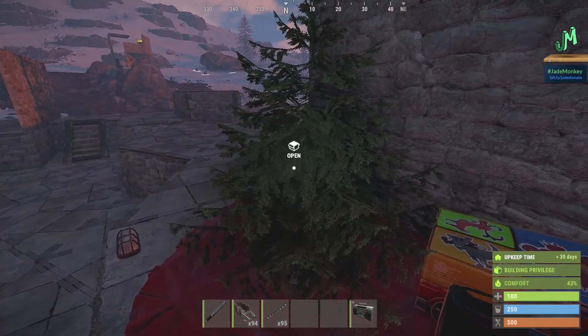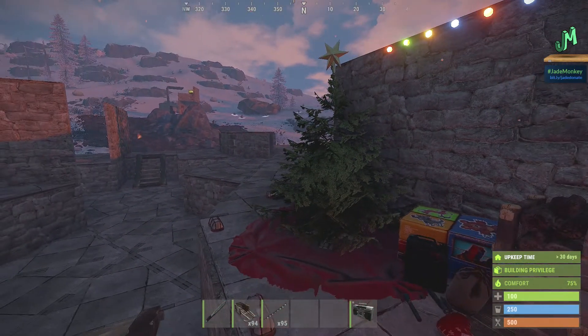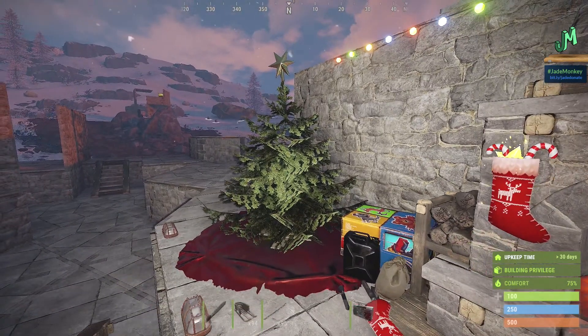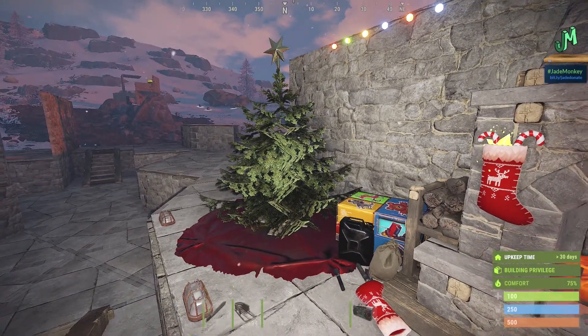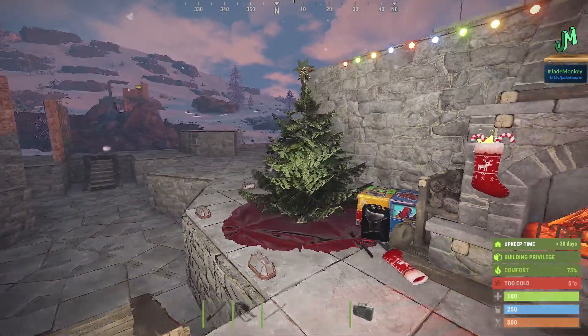You'll also have access to the high external ice wall that everybody has. It's essentially a stone wall, it just has an icy texture. So basically we all have the free high external stone wall for at least a month or so.